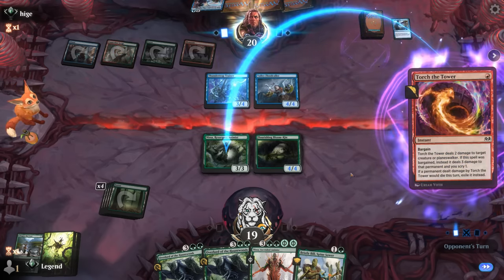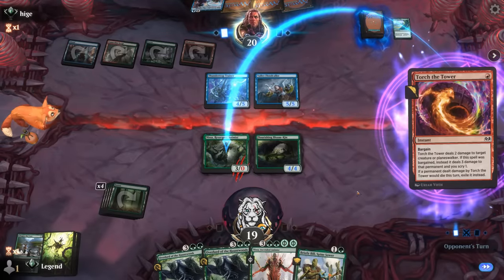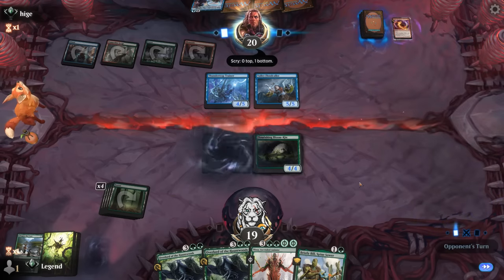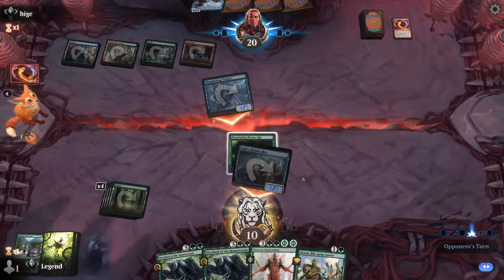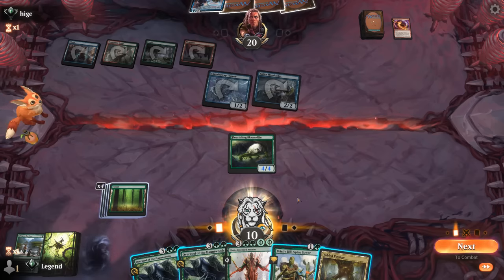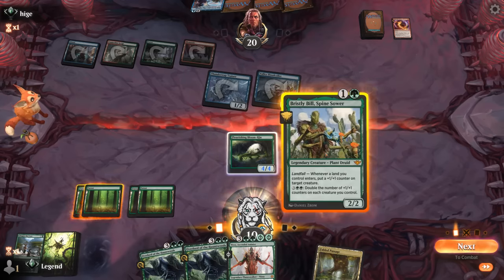A Torture Tower, sacking Beanstalk to take out Nissa and hit us for nine — don't have a good block. We're definitely on the back foot here, hoping for land so we can cast an Overlord. Fabled Passage! So once again I have the option of playing Bristly Bill and impending Overlord to get three landfall triggers — yeah, that might be worth it.